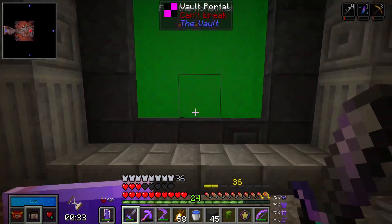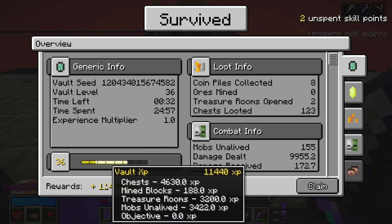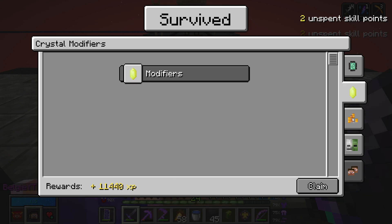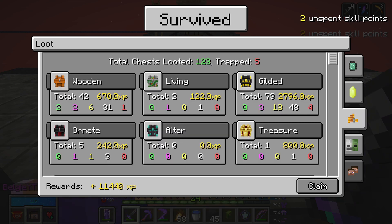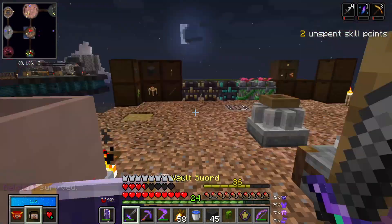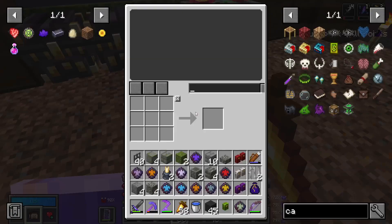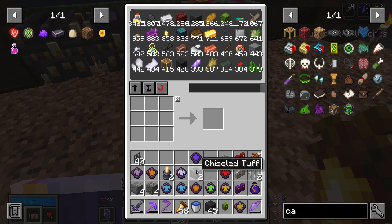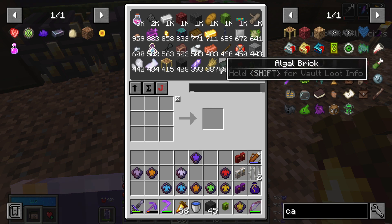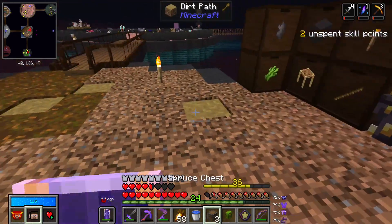Now we can actually see all the loot we got - quite a decent amount. 11,000 XP - not too bad. How many gilded chests did we loot? 73 - that's actually way more than I thought. Now let's have a quick look - oh my god, so many jewels! Let's quickly grab a chest because I don't want to confuse the treasure jewels.